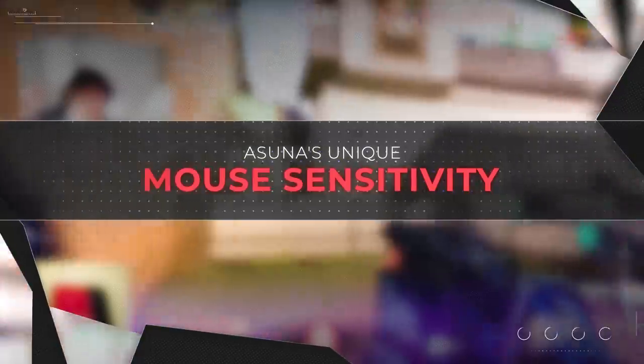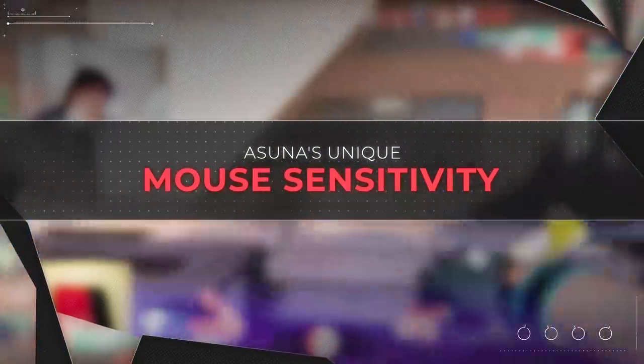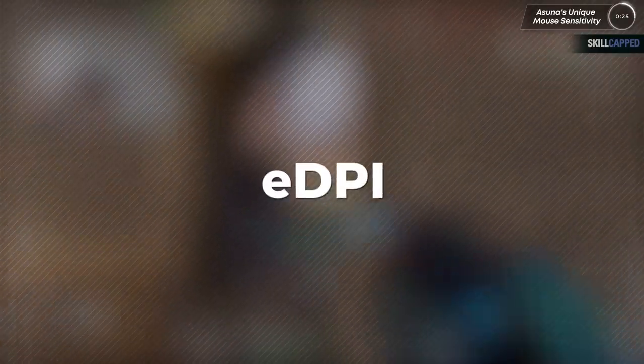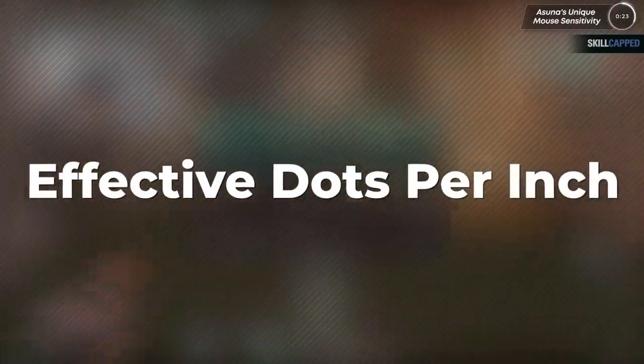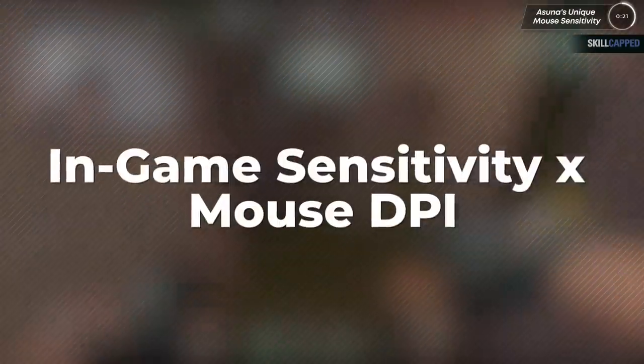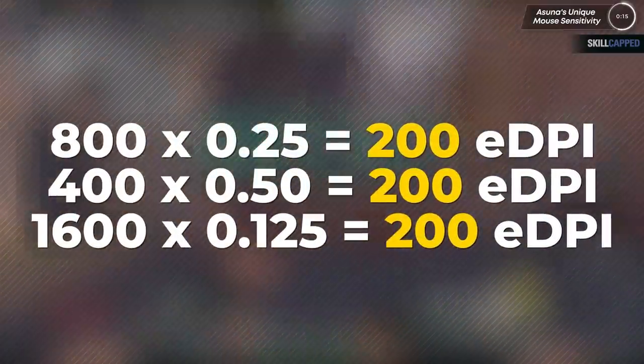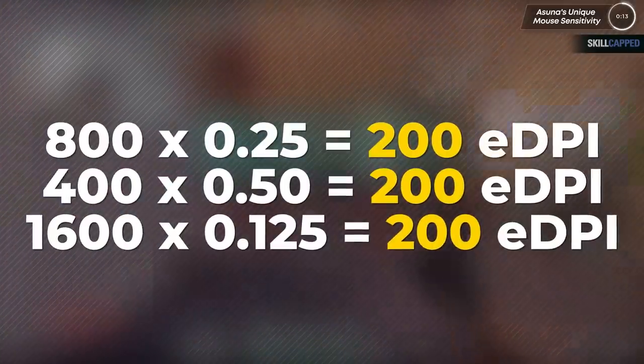First and foremost, what makes Asuna's aim style so unique is his sensitivity. Most pro players play with an EDPI of around 200 — for example, one of the best current players is Ye, who has an EDPI of 216. EDPI stands for Effective Dots Per Inch, which basically means your in-game sensitivity multiplied by your mouse's DPI. Knowing this value is important; it allows you to copy the exact sensitivity settings of a player regardless of what DPI they're on.